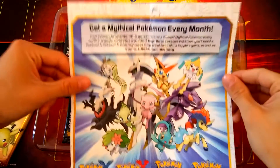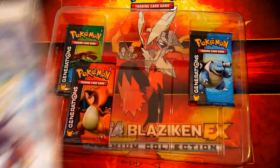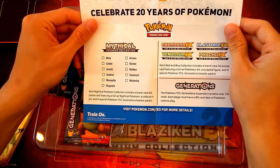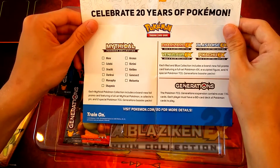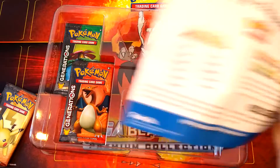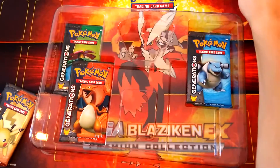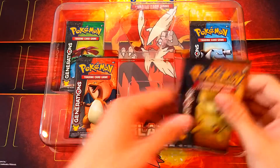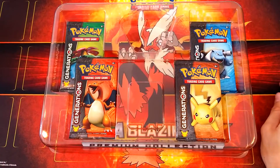Oh, get the mythical Pokemon every month. Yeah, okay, I get that. Let's see — 20 years of Pokemon. We got some other things here, like a checklist for all the mythical Pokemon stuff. Right now we have the Charizard one, but it's not on the checklist — that's interesting. There is going to be an elite trainer box coming out for the Pokemon Generations stuff, so that's kind of interesting.